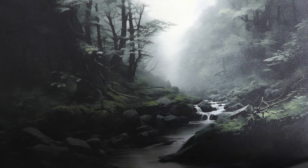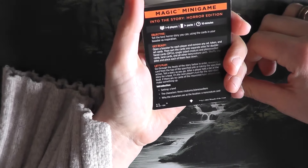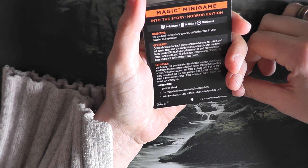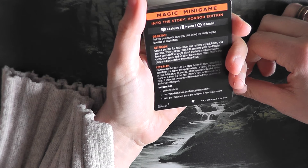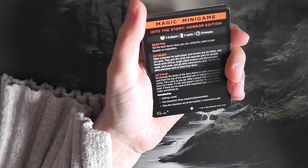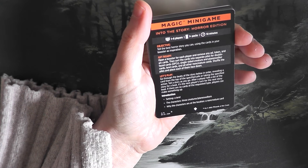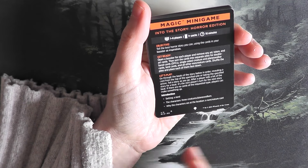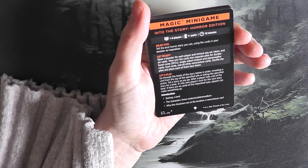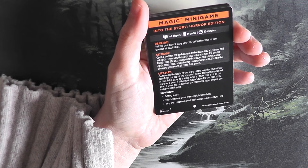Now I've got my first Magic mini game — I've heard about them but I don't know what they actually do. Into the Story: Horror Edition. One to six players, one-plus packs, ten minutes. Tell the best horror story you can using the cards in your booster as inspiration. Open a booster for each player and remove any ad, token, and art cards. Then sort the cards into separate piles for double-faced cards, single-sided creature and planeswalker cards, land cards, and all other non-creature cards. Shuffle the piles and place each face down. Let's play.